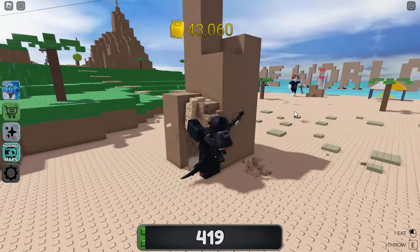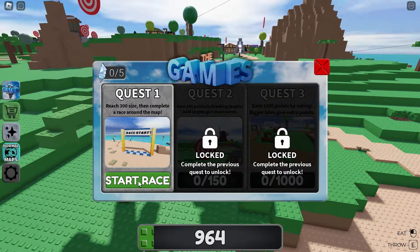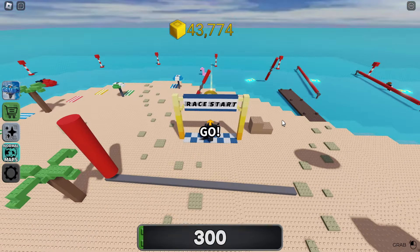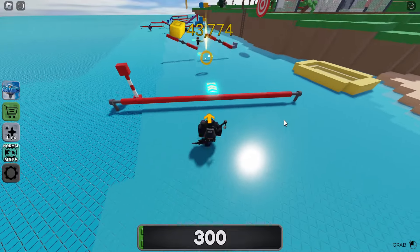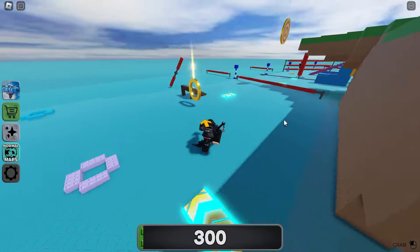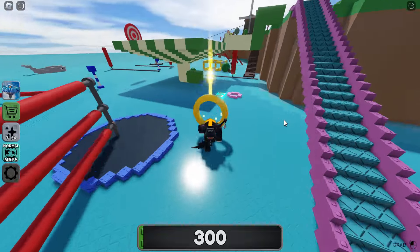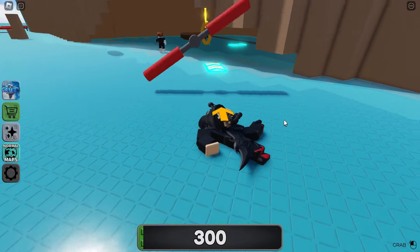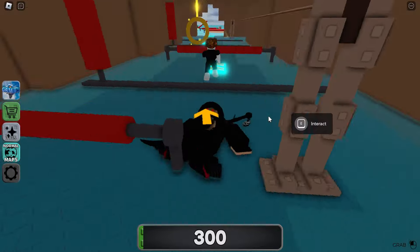You just want to spam click - if you want to use an auto clicker so you don't wear out your mouse, that's something you can do. Once you're at 300 we're going to go and start the race. The race is kind of funny - it's like an obstacle course where you run through rings, get speed boosts, and jump over obstacles, kind of like Total Wipeout. Just follow the golden rings - I'm going to speed up the footage here.